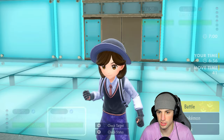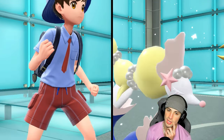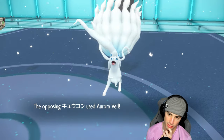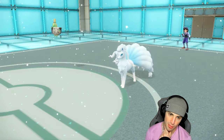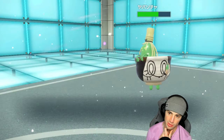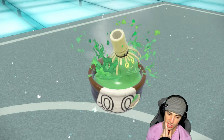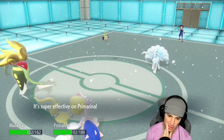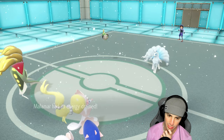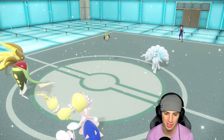No Aurora Veil turn one — they're going for Mach Punch. Night Slash launches — not that much damage, we gotta start boosting. Mach Punch hits and does a ton to Primarina — I should have Terastallized turn one because the damage is just absurd. Our Calm Mind is gonna boost here, our special defense is up a little bit. I could protect here, I could Terastallize into Grass, but Grass in front of Ninetales is just ugly.